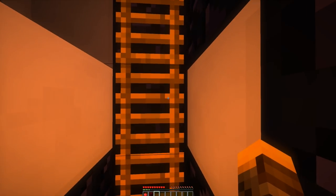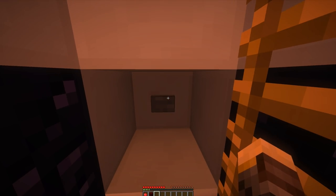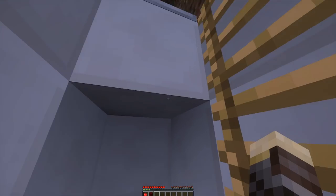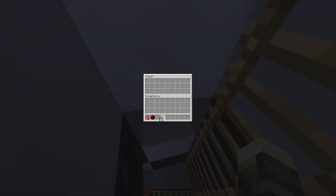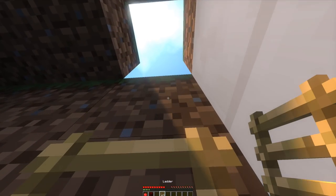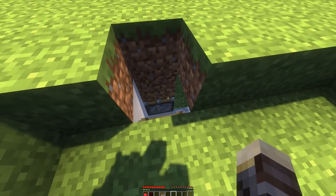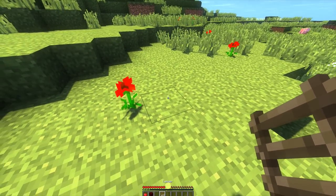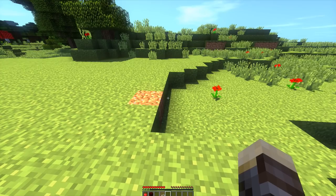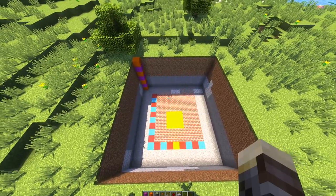Walking down here we can see the exit — it's a ladder going straight up. First, hit the button to open a hole in the ground. To exit, grab some ladders from the chest I placed here. Once at the top, place two ladders to reach the surface, then exit and close the entrance again. Grab the ladder, throw it over here — it breaks the two ladders, pushes them out, you collect them, and the area covers up again. Now comes the fun part: building our bunker.